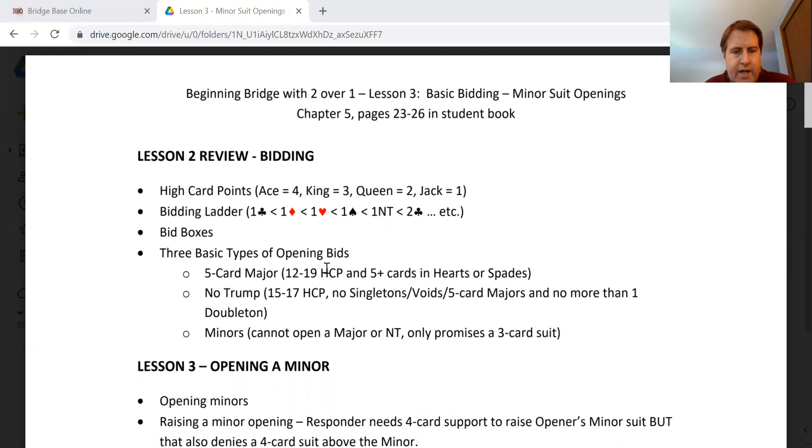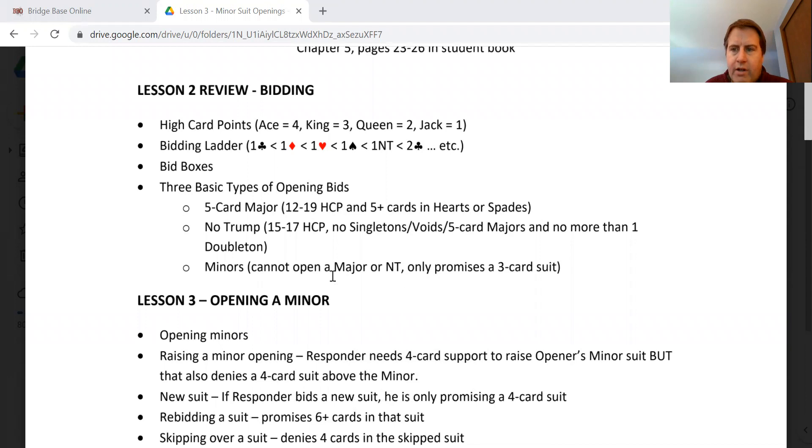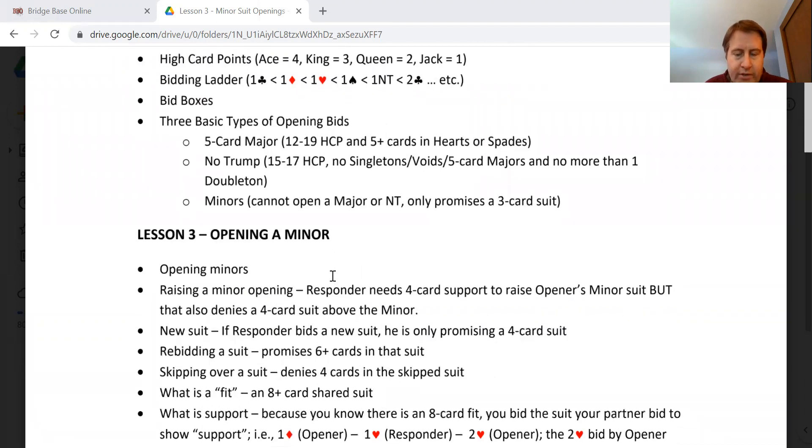We don't play that we promise five cards in the minor — there are only 13 cards dealt and you're not always going to have a five-card suit. But we do promise five if we open hearts or spades. So this lesson we're going to focus on opening a minor. It is our last choice from a point-scoring perspective because it's only 20 points per trick.